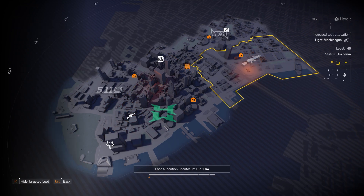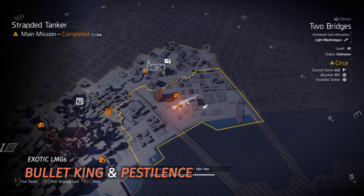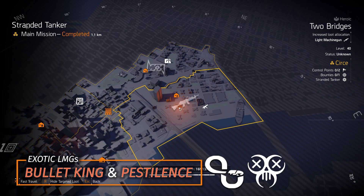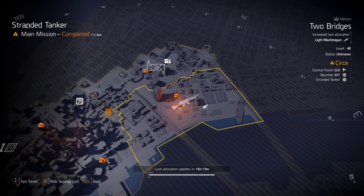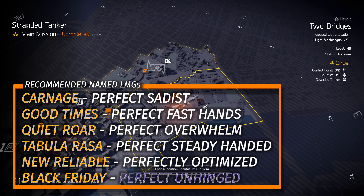The last things I recommend today: LMGs at Two Bridges — two exotics, the Bullet King and the Pestilence. The Bullet King never needs reloading but has lower base damage. The Pestilence has about a 6-second reload but damage ticks can exceed one million if you spec into weapon damage — it's not a status effect. With Braced or Weapon Handling you can get that reload down to about 2 seconds. There are also named LMGs in the overlay; the Black Friday with Perfect Unhinged is a Darkzone exclusive, but the Carnage, Good Times, and new Reliable are all worth farming.